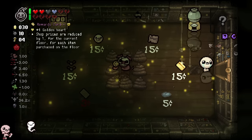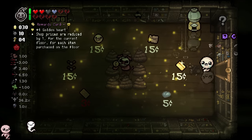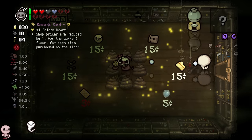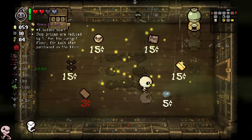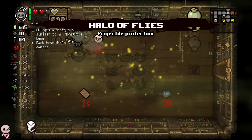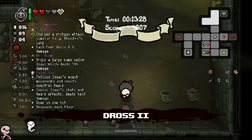Try to find more trinkets before I sell. What is that? It's quality four and I'm dancing. A golden heart. Shop prices are reduced by one for each item purchased on the floor. Also, there's a Humbling Bundle. So we can buy this - Repeat Customer Discount - then I buy this, and I get it, I get it. That's cool, I like that.